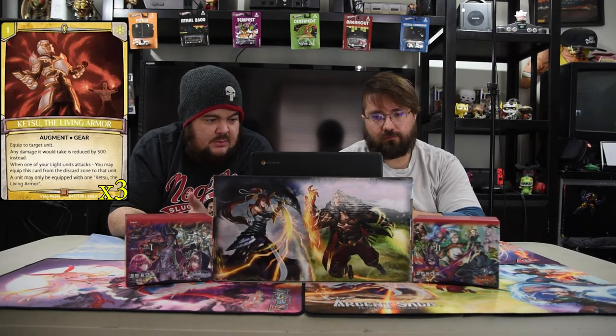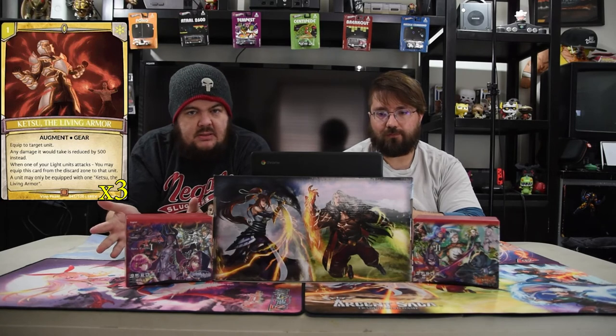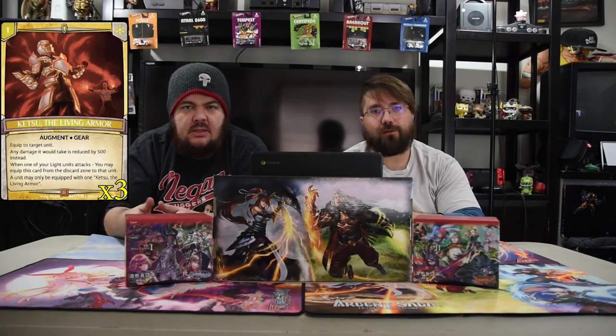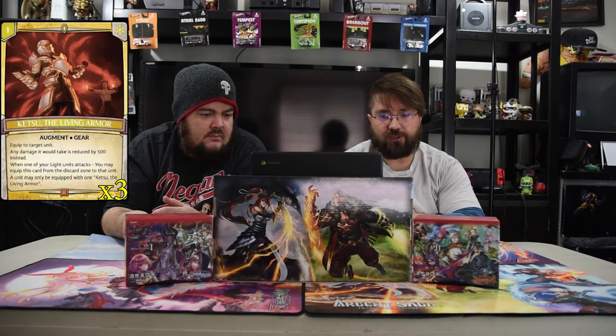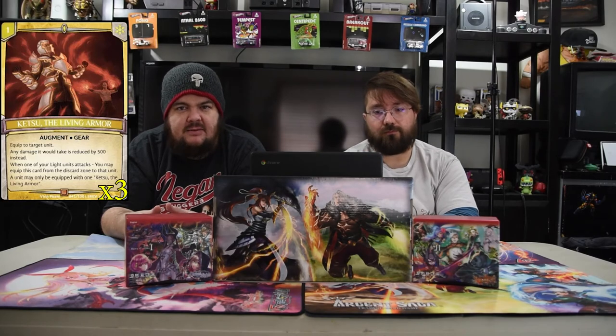Next we've got Ketsu the Living Armor — a one-drop augment gear. Any damage the equipped unit would take is reduced by 500. Whenever a light unit attacks, you may return this from the graveyard attached to that unit. Mostly this is for your champion — you discard this to him, it goes to the graveyard, and you get it back for free, so you don't actually lose value. You can also search it up at the beginning with your spirit. 500 damage reduction in this game actually means a whole lot, so preventing even a little bit of it is kind of ridiculous.